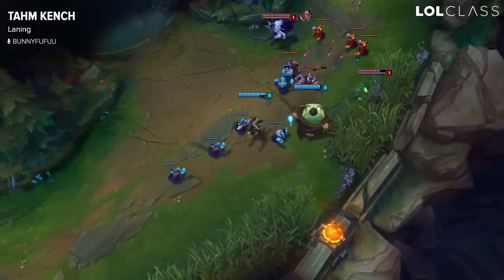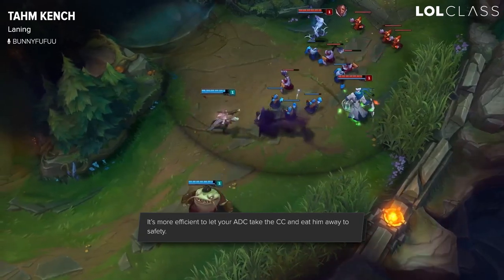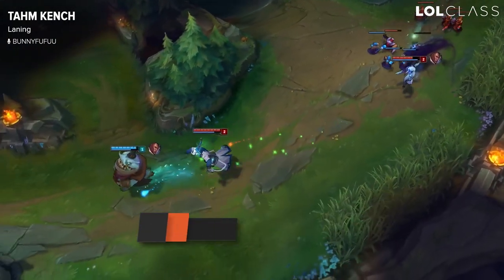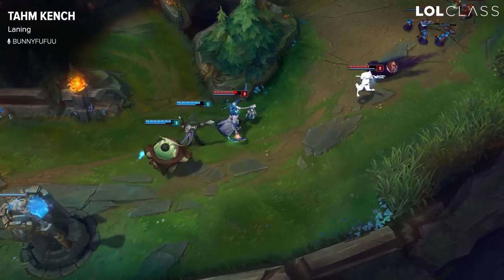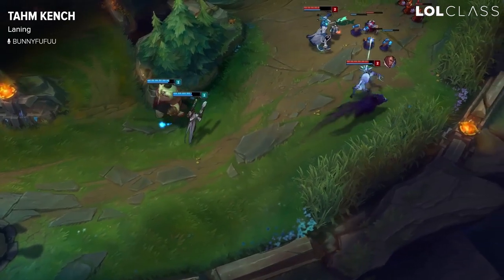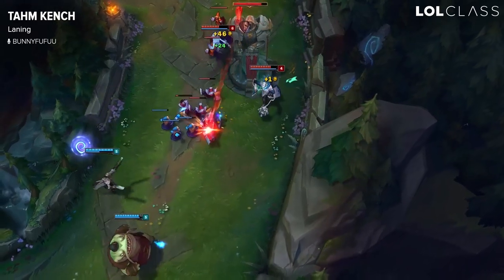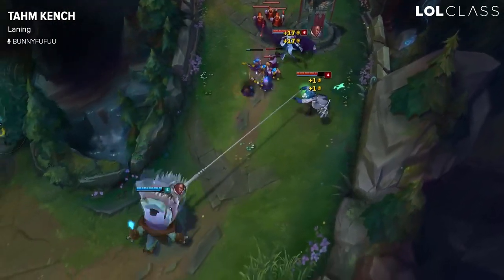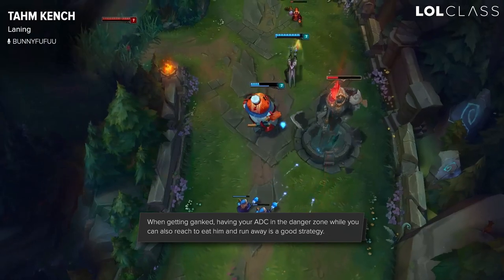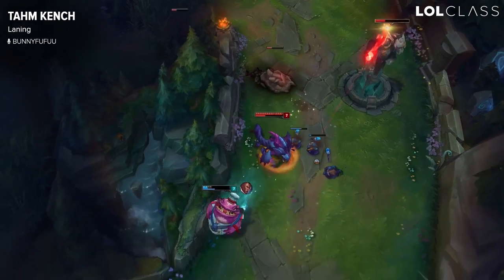Another major thing to keep in mind: if you're playing against a Nautilus, Thresh, or Alistar, let your AD carry be the one in danger and then eat him out of the danger. So if Thresh hooks, have your AD tank the hook, eat your AD, then run away — rather than you taking the hook, absorbing free damage, and losing the trade. This honestly applies to everything: if you get ganked, make them focus your AD, eat him, and run away.